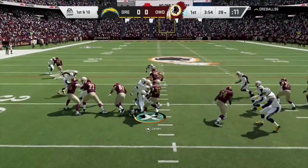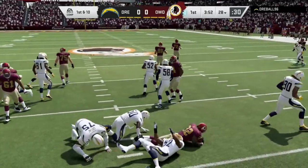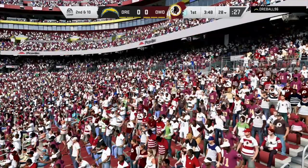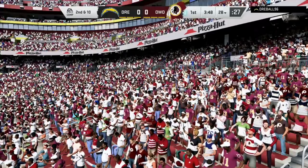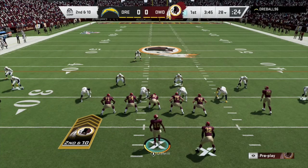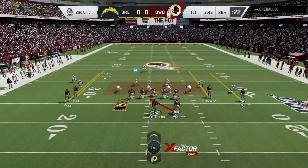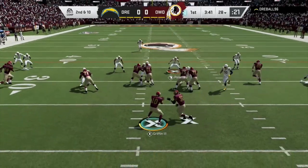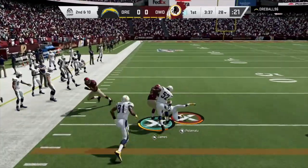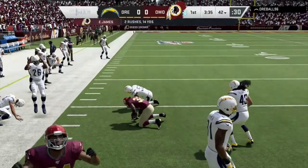Run out the middle for James — he went nowhere. To me, James feels like a power back, but he doesn't have that power. Second and ten, let's see what we can do on the inside zone. We go to the outside, try the arm bar, and there we go — we pick up the first down with James.